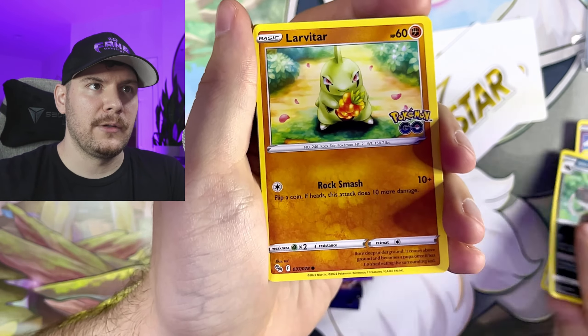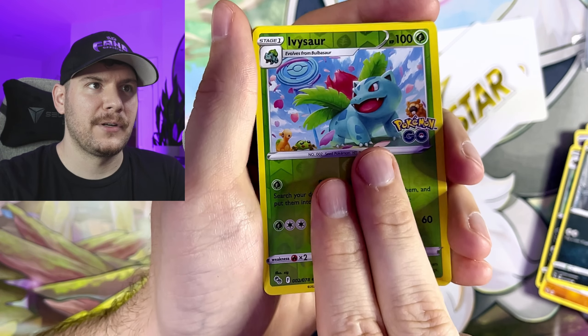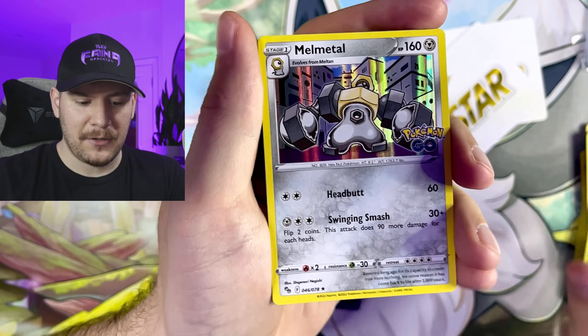We got Ambipom, Lolan Raticate, Larvitar, Lolan Rattata. We got an Ivysaur reverse and a Melmetal holo.